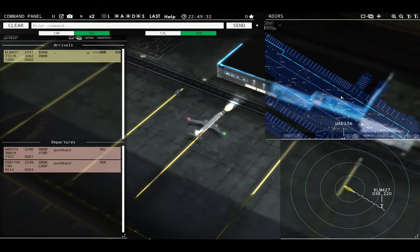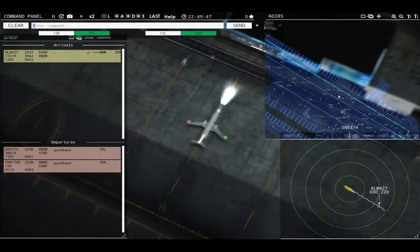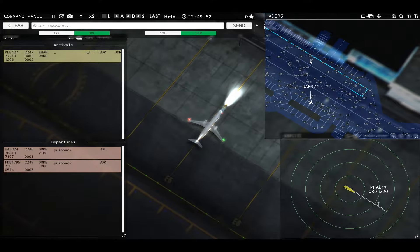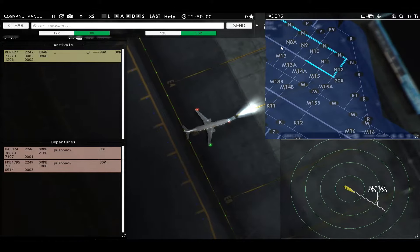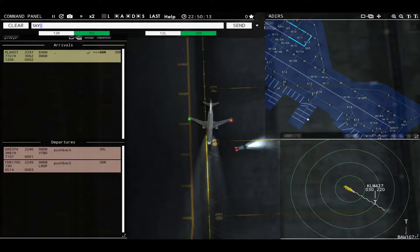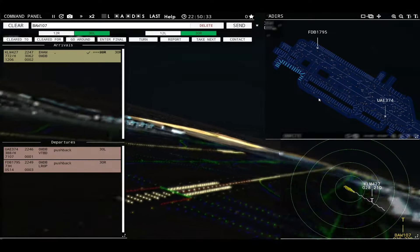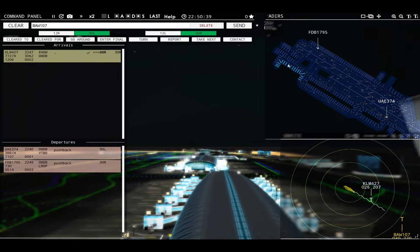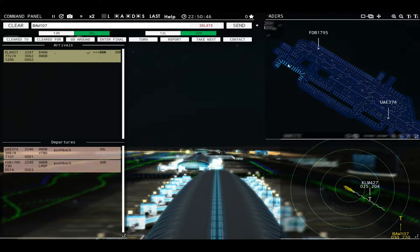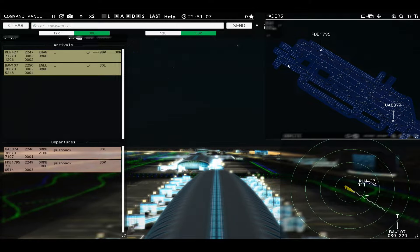Sky Dubai 179, pushback approved, expect runway 30 right. Ground, 30 right, pushback approved, Sky Dubai 179. Small part of the airport. Looks like they have a different layout — it's really interesting. I love the taxi. Sky Dubai 179, ready to taxi. Continue taxi, Sky Dubai 179. Let's see where Speedbird wants to go. Where is he parking? International — okay.